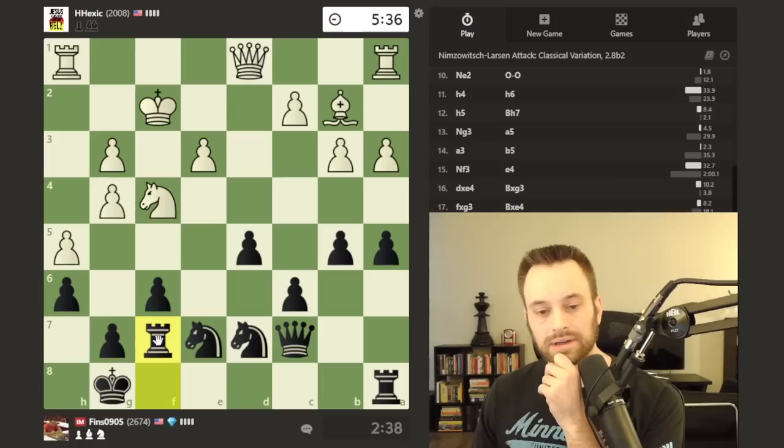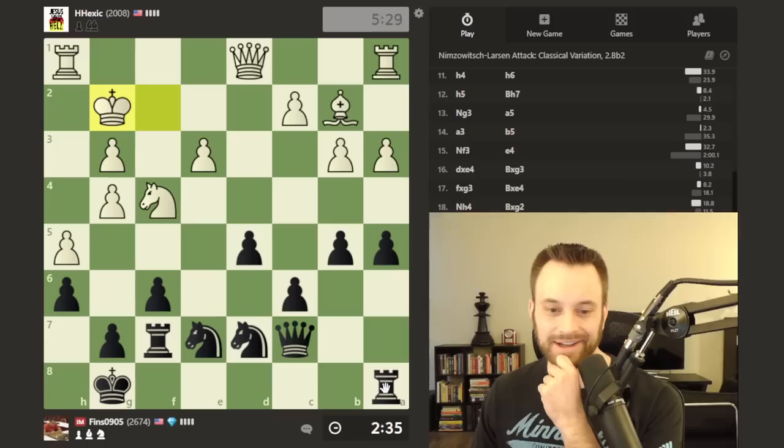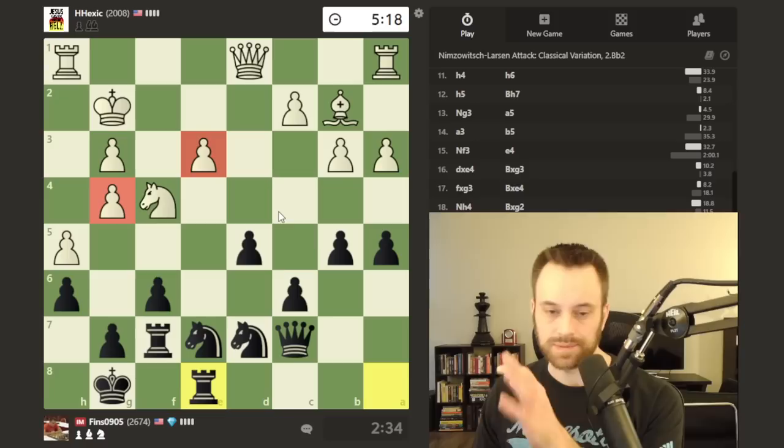Need to start making some quick decisions. Bullet fins coming out here. White's just tucking their king away, so no queen side plan for white — that's pretty clear at this point. Now watch for me to try to attack these pawns. I think those are going to be my clearest targets.